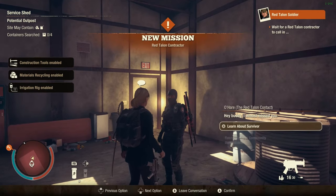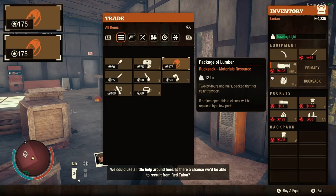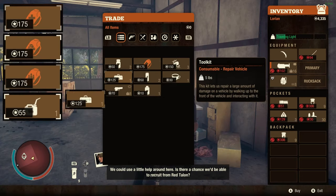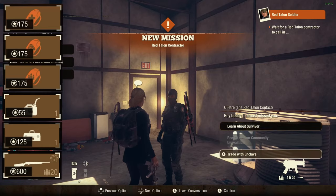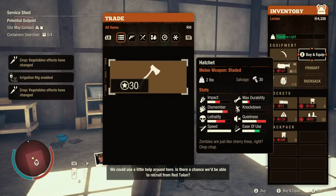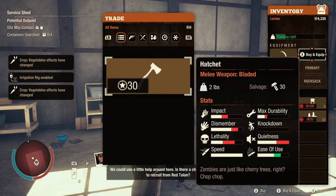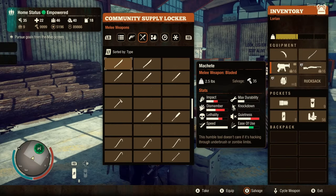Each contractor will be offering a variety of items and resources, which may include medicine, materials, ammo, gas cans, toolkits and also weapons. The only resource they never sell will be the food rucksacks. The melee weapons they sell offer a great value of parts for the amount of influence we spend, so this trick will also be useful to farm a lot of parts.